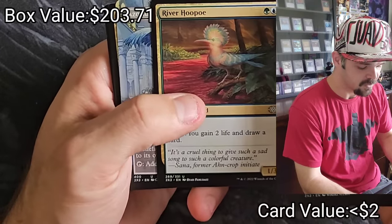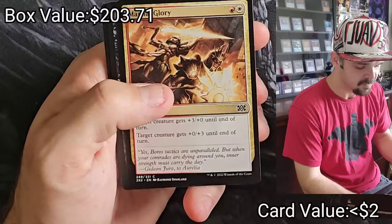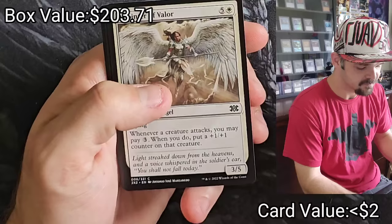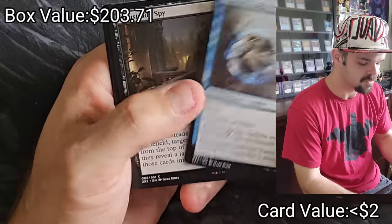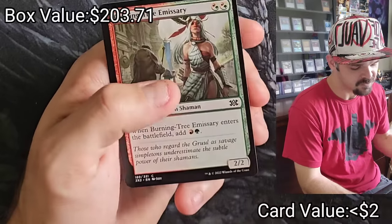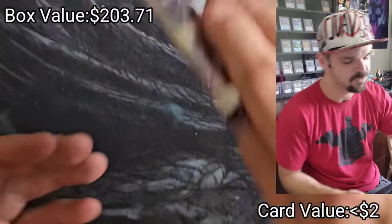Firemind's Vessel, River Hoopoe, Azorius Chancery, Martial Glory, Eye Blight's Ending, Anointer of Valor, Capture Sphere, Balustrade Spy, Arachnus Web, Burning-Tree Emissary, Hissing Iguanar.